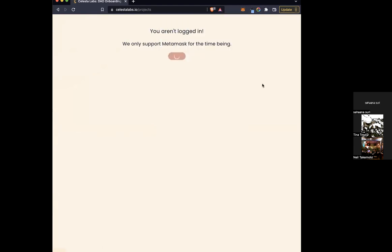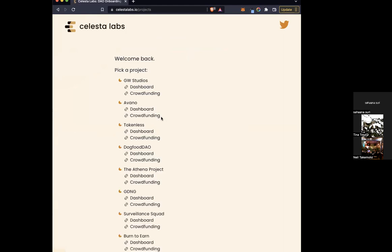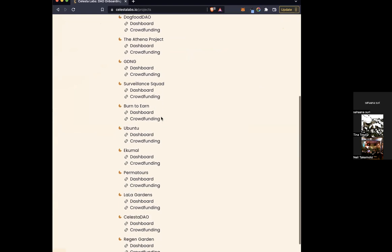From there, what you will be seeing is a whole page containing all of the projects that you're a part of. You're going to see a whole bunch of them for me; you folks should probably see two or three — maybe Lala Gardens and then Region Garden.